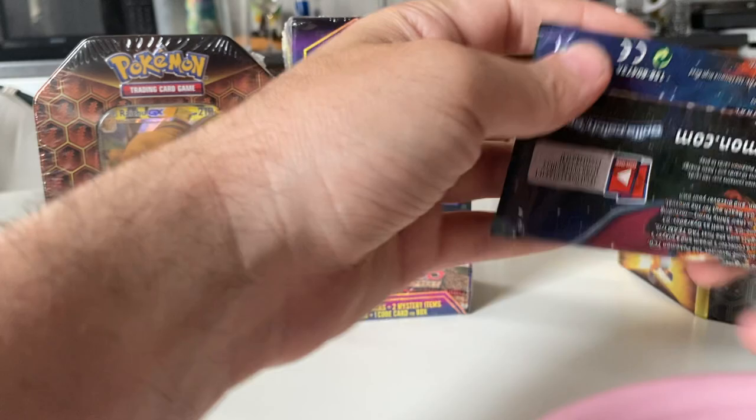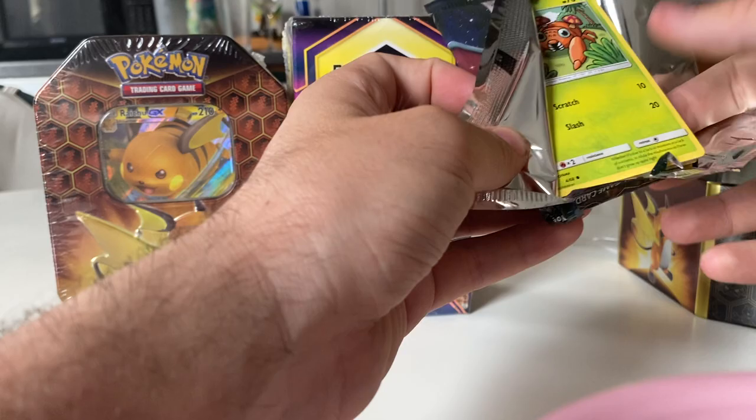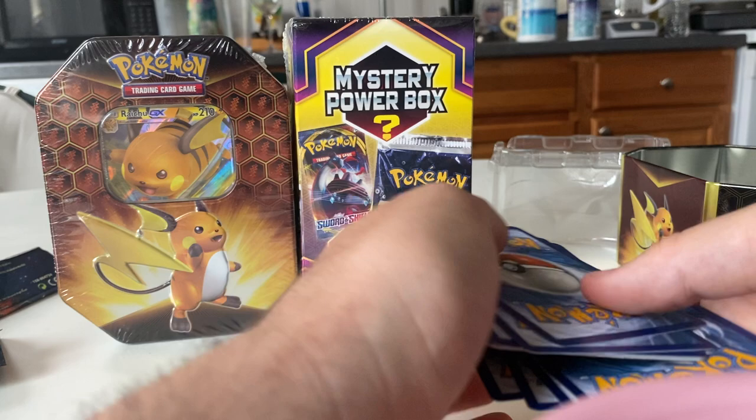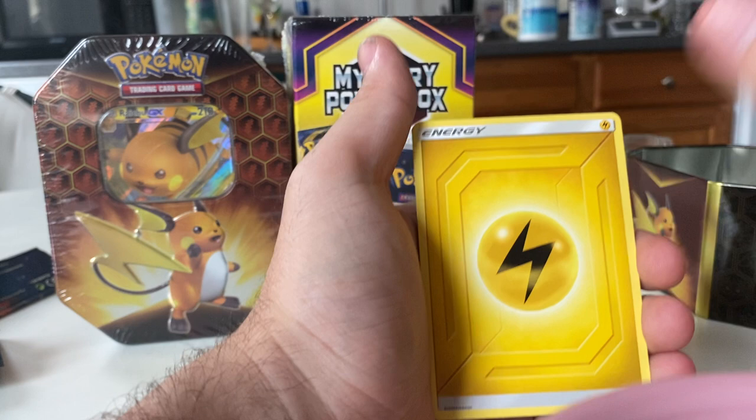Our last pack of tin number one — last pack with the Charizard on the cover. Code for the Leech. One, two, three, four. This set I think I'm really gonna dive into. It is a really cool set, and I recently started gaining more interest in it after the failed Burning Shadows attempt to pull any of the good shinies there.